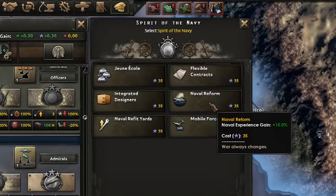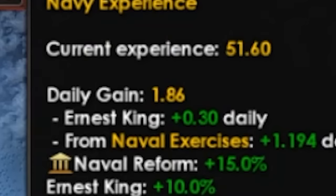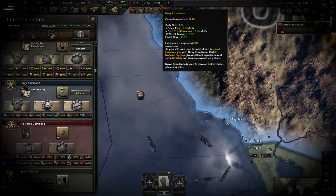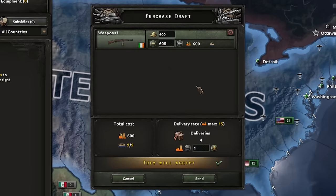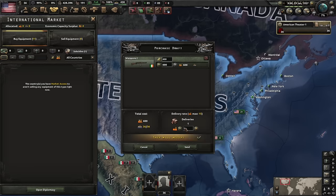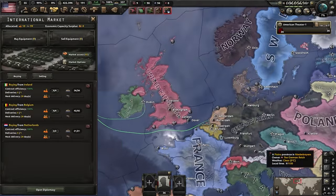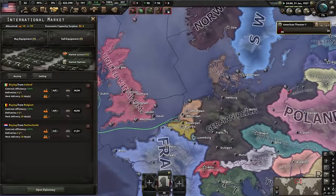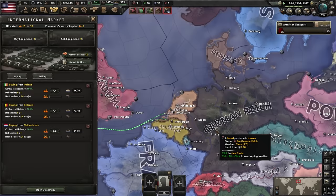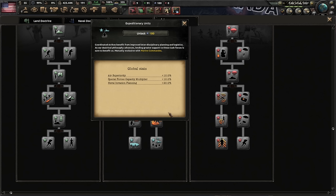Spirit of the Navy gives naval reform plus 15% naval experience per day, bringing us to 1.86 daily naval XP. We also buy guns on the market — sending four civs for one delivery — cheap and effective. All nations say yes. If you look closely you can see the trade routes: buying guns from minor nations very likely to be attacked. This is probably going to make Belgium and the Netherlands weaker, but oh well.